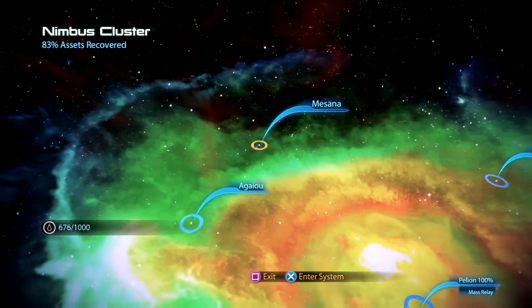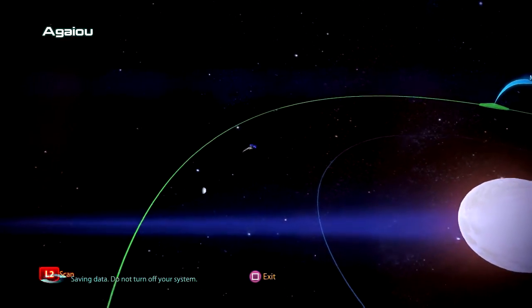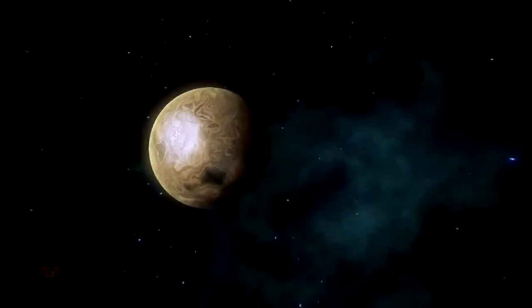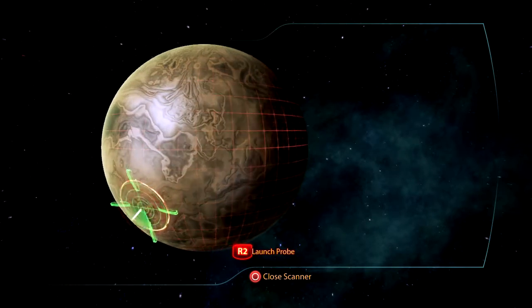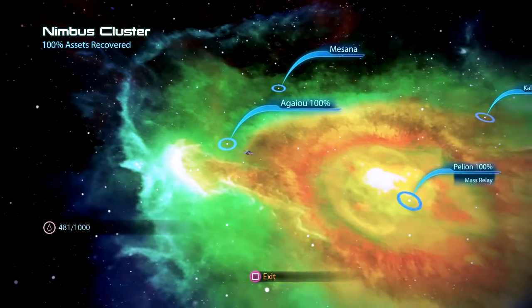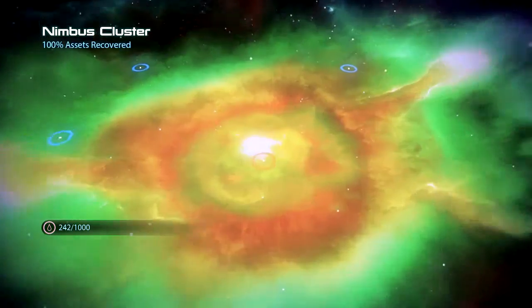Let's head back and go to Agu or however you pronounce that. Oh we got Reapers this time. We'll probably find the library here. The Library of Asha — found it! Faster than light jump successful. The Nimbus Cluster — 100 assets recovered. Back on Misana there is nothing, so yeah we're done there.